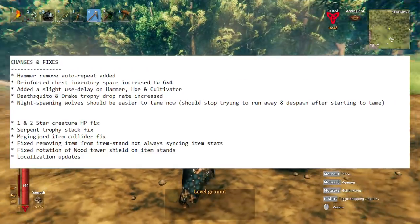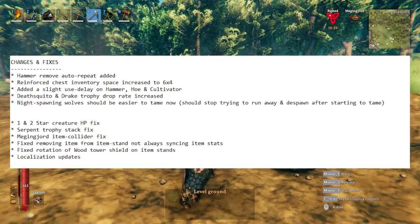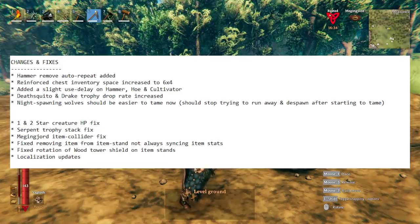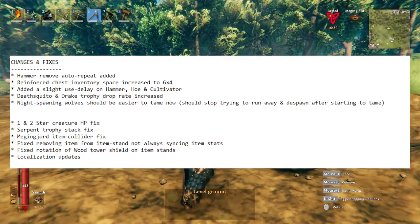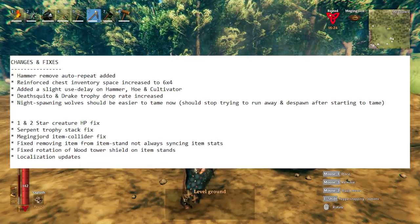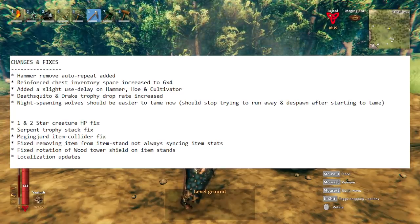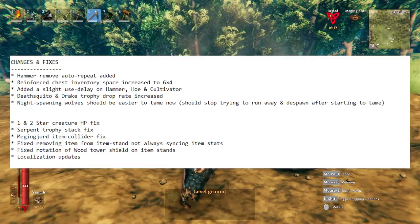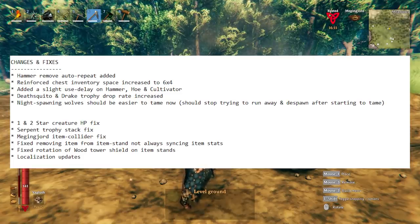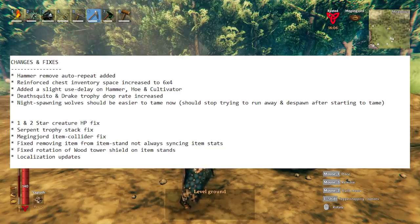Death Mosquito and Drake drop rates have increased. Nighttime spawning wolves should now be a little easier to tame for those trying to capture wolves at night. One and two star creatures have had their health points fixed — not sure if that means they went to a normal higher level or if they were too high before, but they're supposed to be fixed now.